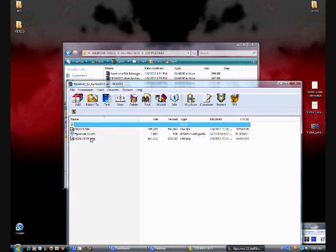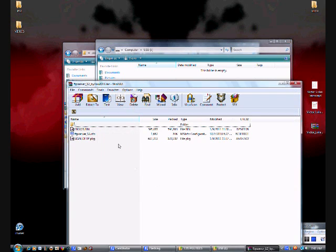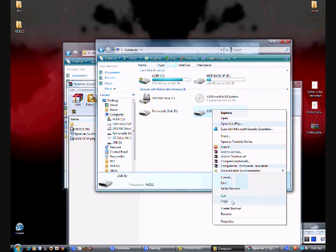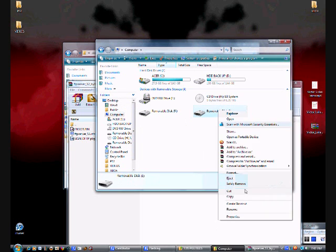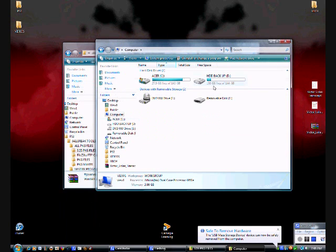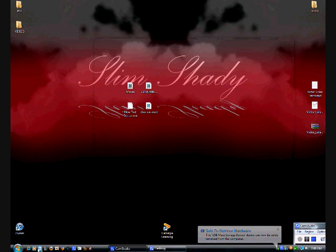So once you have the signed FTP, you just want to go to your USB drive and drag it in there. Once you do that, go ahead and safely eject — I don't know why it does that — and then safely remove it. Then go to Google.